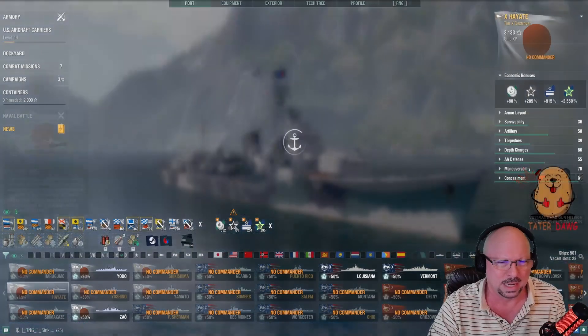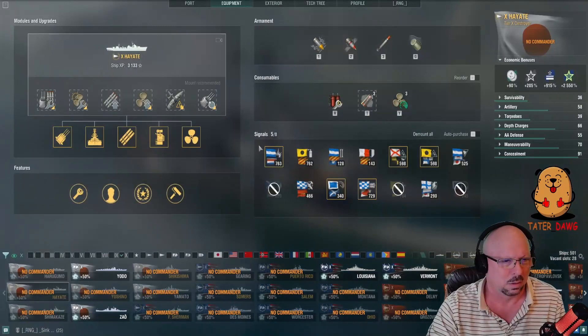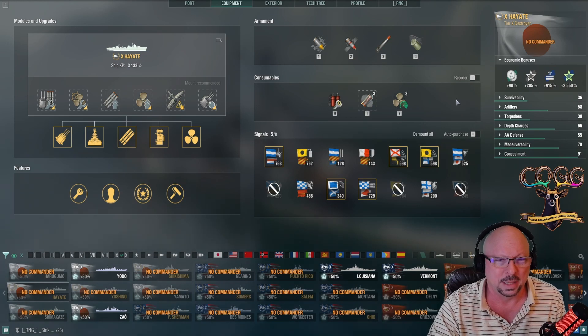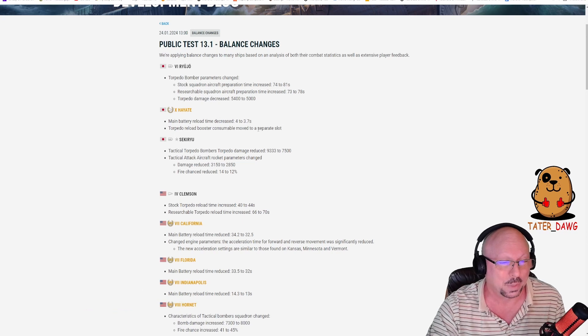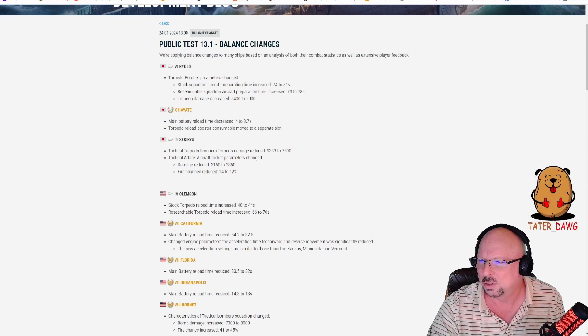Looking it up in World of Warships — yes, you do have to choose between smoke and TRB right now. So they're saying you now get both. That makes a big difference for sure. They're also dropping the reload from 4 to 3.7 seconds.